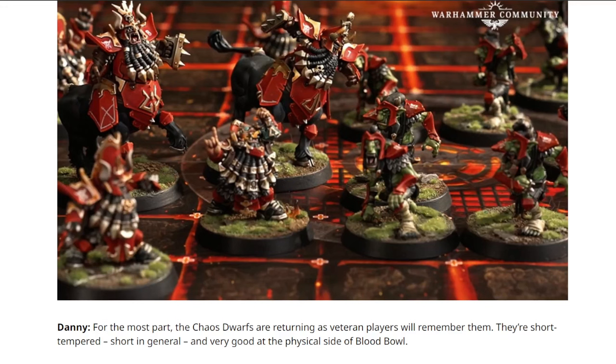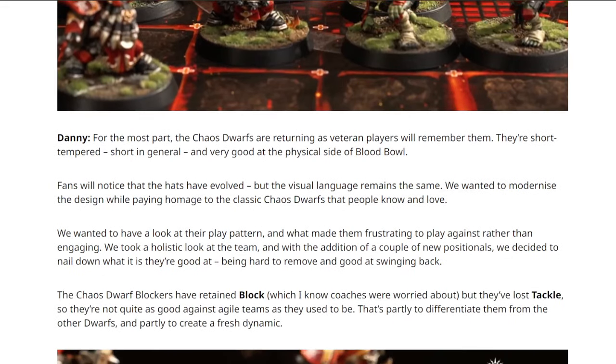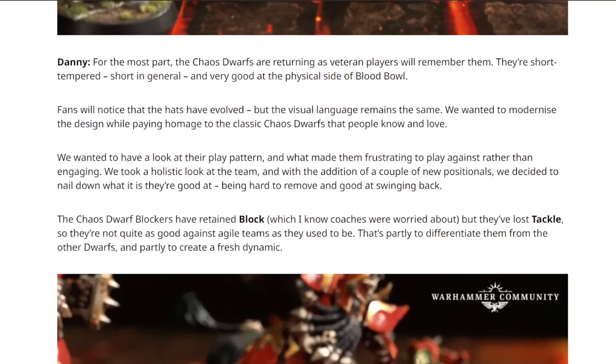Strangely they don't show many players in the picture, but they wanted to keep them how they were. This is very interesting because they hint at some things - the Chaos Dwarf blockers have retained block but lost tackle, so they're not quite as good against agile teams. This is partly to differentiate them from the other Dwarves, which kind of implies that normal regular Dwarves won't be losing tackle - something people were a bit worried about. It also only says the Chaos Dwarf blockers, not the Flamesmiths.